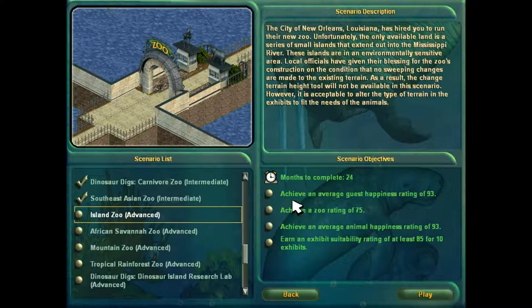The city of New Orleans, Louisiana has hired you to run their new zoo. Unfortunately, the only available land is a series of small islands that extend out into the Mississippi River. Those islands are in an environmentally sensitive area. Local officials have given their blessing for the zoo's construction on the condition that no sweeping changes are made to the existing terrain. As a result, the Change Terrain Height tool will not be available in this scenario. However, it is acceptable to alter the type of terrain in exhibits to fit the needs of the animals — in other words, you can only change the terrain height within exhibits.